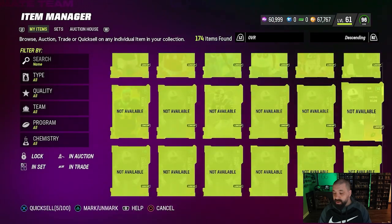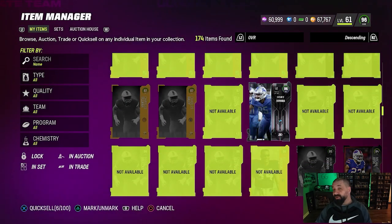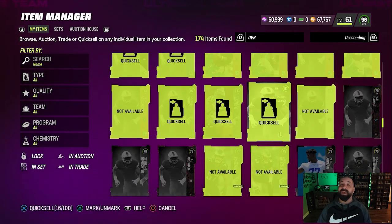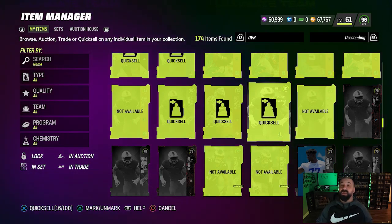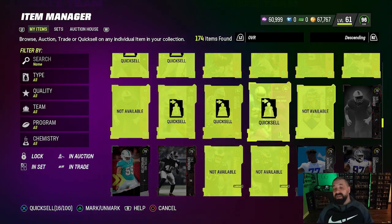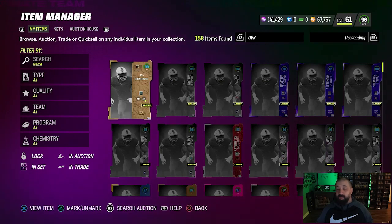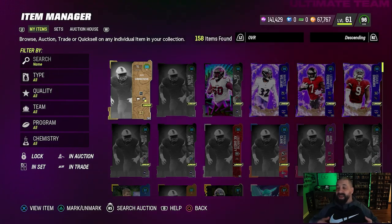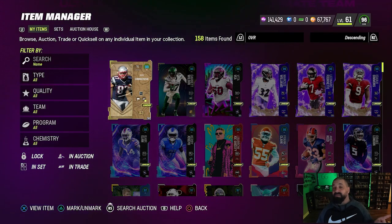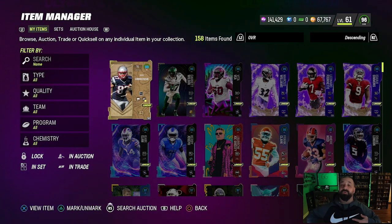As promised, we're going to quick sell everything in our binder we don't need, including the 94 overall BND cards. The smarter thing would have been to sell those 94s, use the coin to buy Isaiah Simmons, and have an extra 200 to 300K left over — but we did it for content. Tomorrow we get AKA cards and an LTD, Tuesday we get weekly wild cards and another LTD. We're going to stockpile as much training as possible by Tuesday to spend on the TVP and hope for the best. We leave with two upgrades — Leonard Fournette and Isaiah Simmons — 67,000 coins and 141K in training. Thank you for tuning in, my name is Popular Stranger, peace.